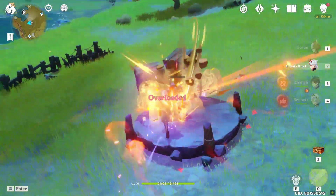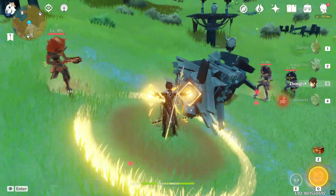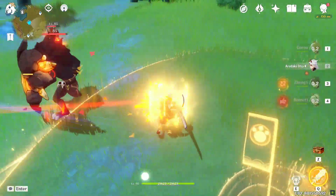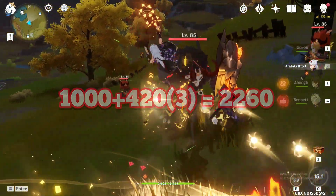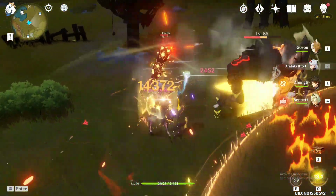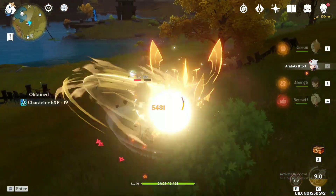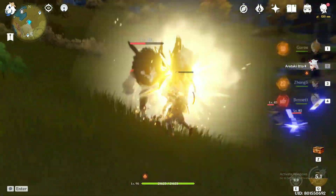From all the events in 2.4 you can get approximately 2,260 primogems — around 1,000 from the major event and 420 from three minor events. You can also get 80 primogems from five-star character test runs. From Ningguang and Yun Jin hangout quests you can get 190 primogems — about 85 from each, including achievements.